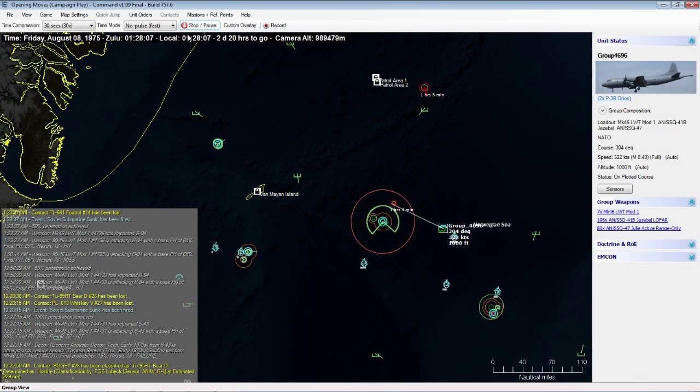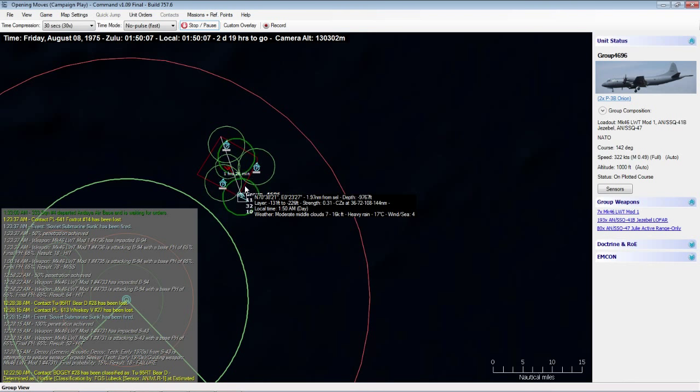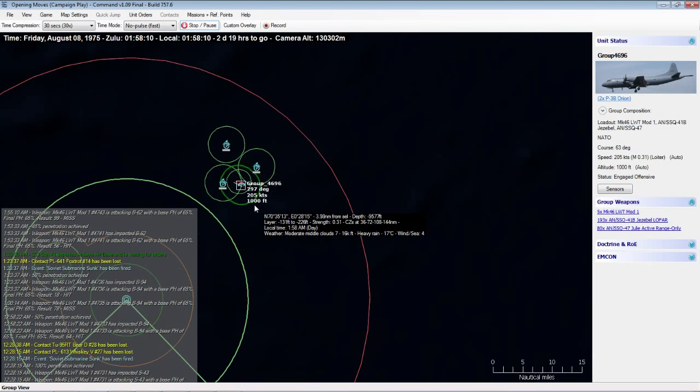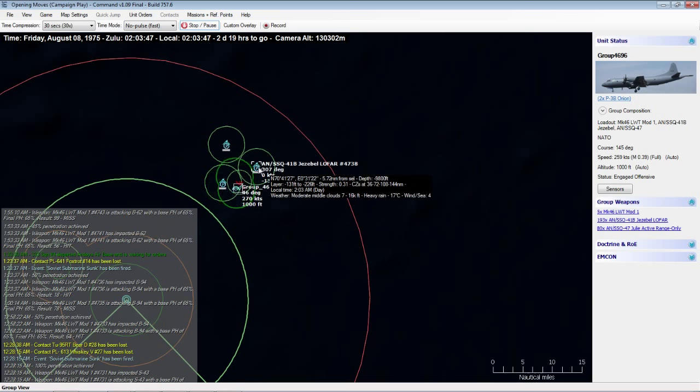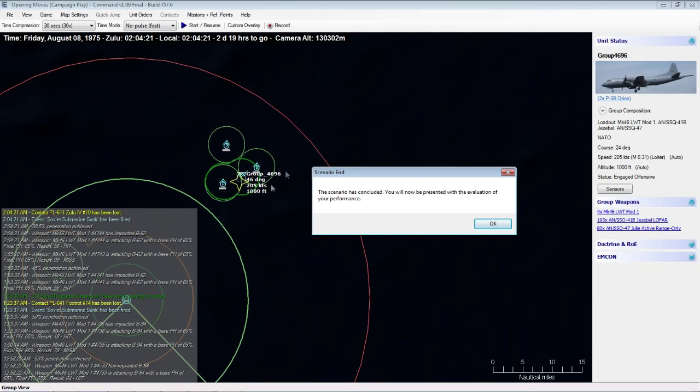I was planning to cut the video off here since we've shown a fair bit of what's in this intro scenario. I'm certainly not a Command expert, but I do enjoy the series. The computer is dropping sonar buoys to search for the last target — it dropped a triangle pattern of three buoys for maximum coverage, found the sub in the middle in a convergence zone, then dropped a torpedo and destroyed it.